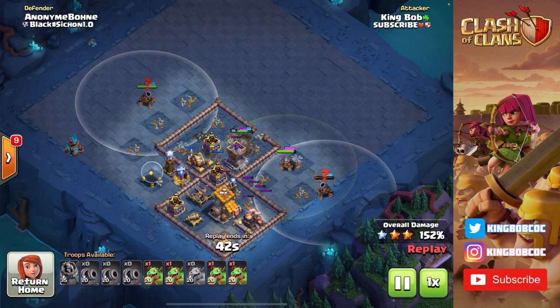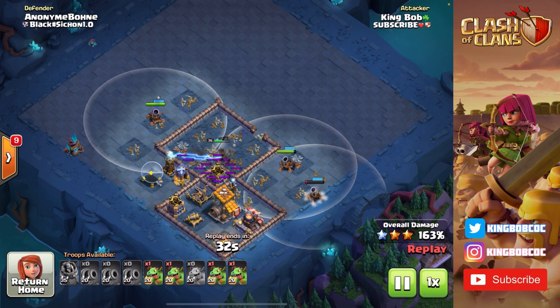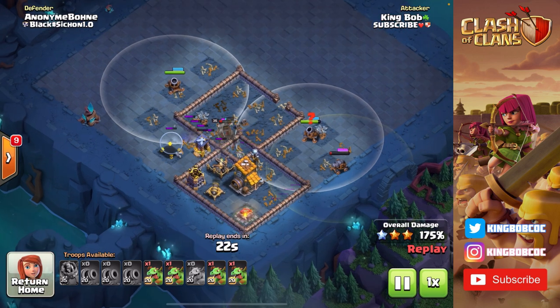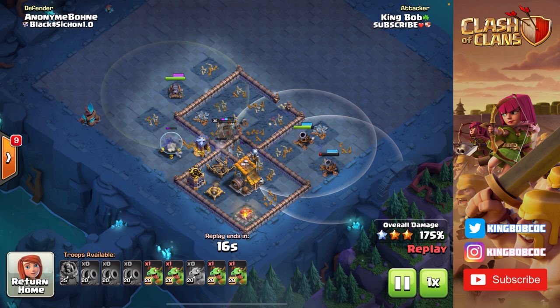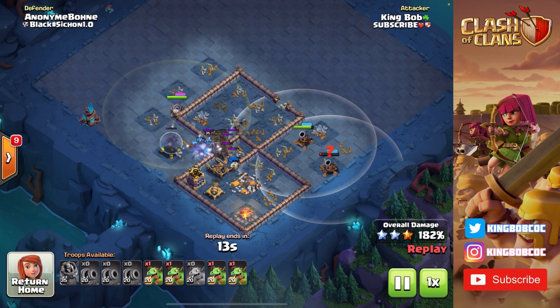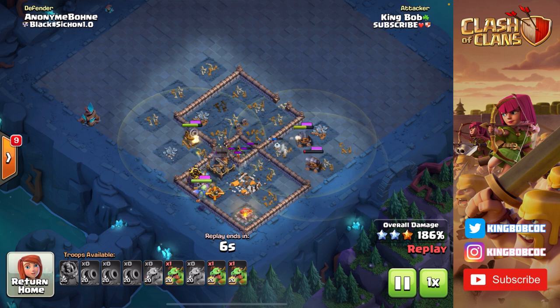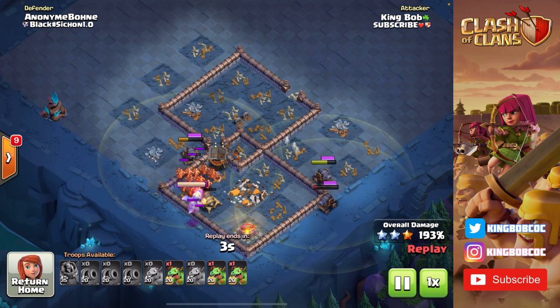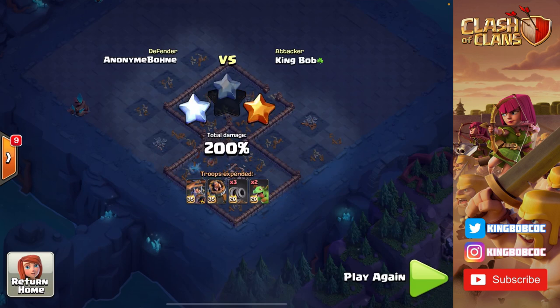Once that cannon goes down, battle machine goes in. I move in the rest of my carts to snipe off defenses while the archer tower is distracted, letting my battle machine ability charge up. Notice how every time I deploy my battle machine it's always in the corner to let it charge that ability — here I get the stage three ability off and it takes out everything in that section. Cannon carts move in, this base is done. I have four baby dragons with abilities all still undeployed. I only need one to finish off the base and keep my cannon carts alive. A cannon locks onto one of my carts so I drop a baby dragon to take it out, keeping all my carts alive.